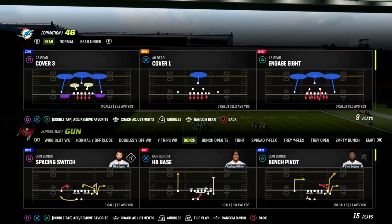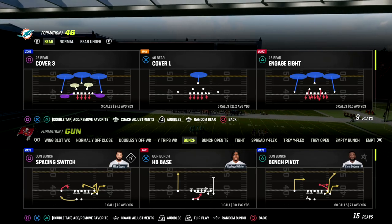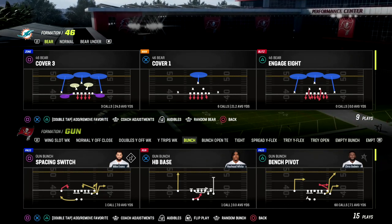One of the best plays in Madden 23 is Flood. It's out of Bunch. We're going to be looking at Washington's Offensive Playbook today.